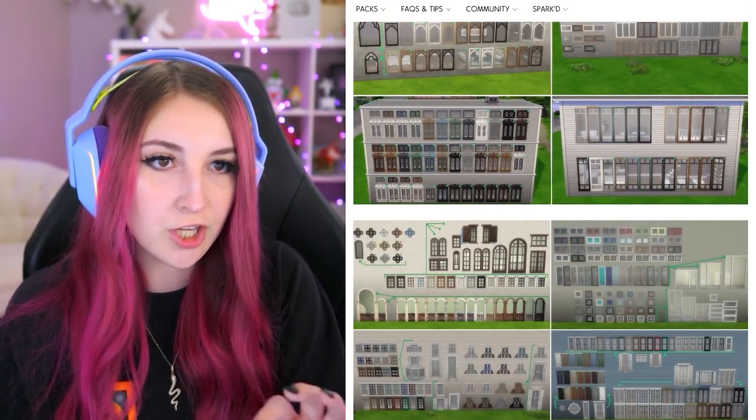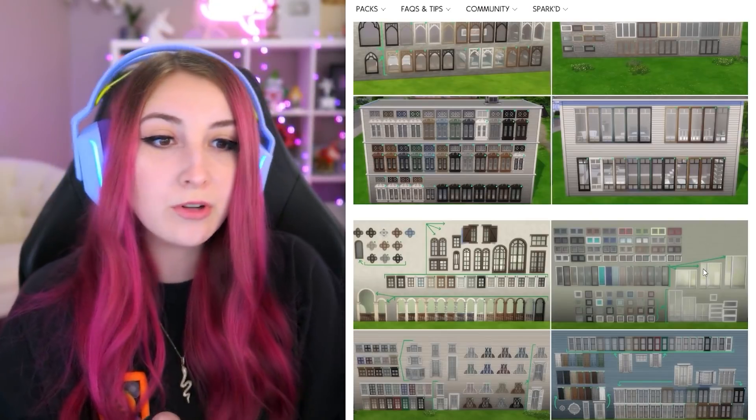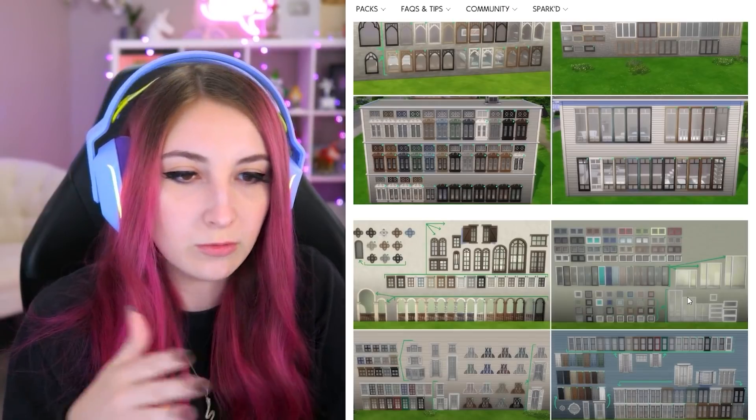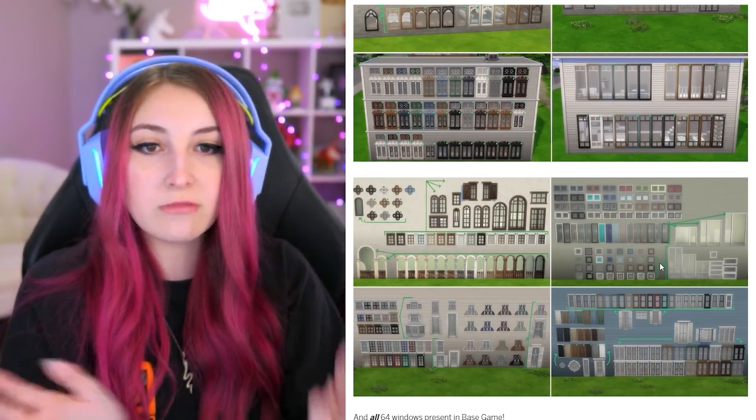This one is probably the most game-changing: the windows. They all have the same swatches — stunning. Like a bunch of shades of brown, a solid white, a solid black. Yes, this is what we needed. There are also a few fun ones added in there, but those are on all the windows. All the browns, the white, and the black — that's all we need.